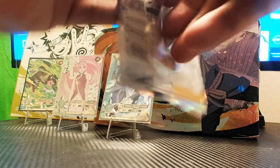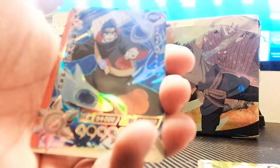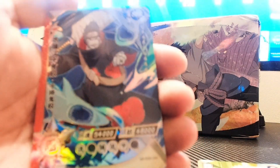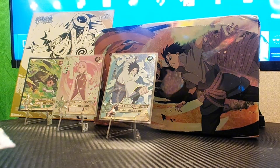Pack number eight — we start with pregnant Kushina. Kushina, Naruto eating some ramen. We got young Shikamaru. Our holographic card is Kiba and Akamaru. Our hit card is just an SSR of Kisame — nothing to write home about. Pack number nine, the final pack of the left side.